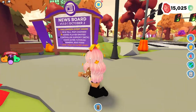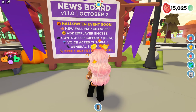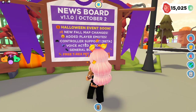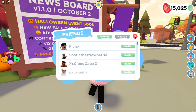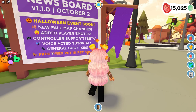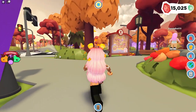Okay so this is the news board right here. The Halloween event just launched today. There will be a new fall map, which we see right now. They also have added player emotes, and controller support for Xbox players. We have a voice-activated tutorial and just general bug fixes, and then there's a free t-rex pet in the pet shop. What?!